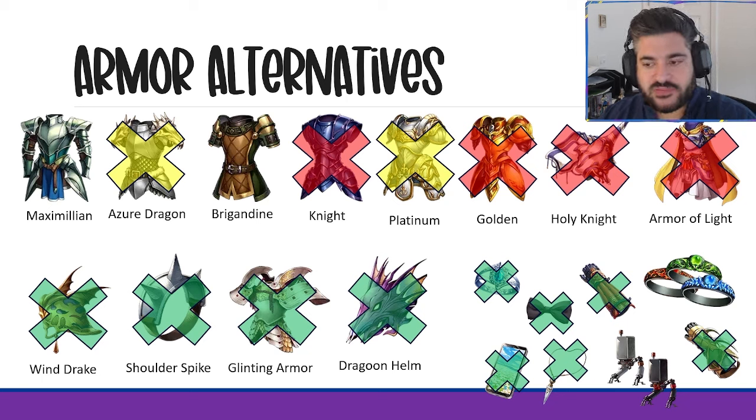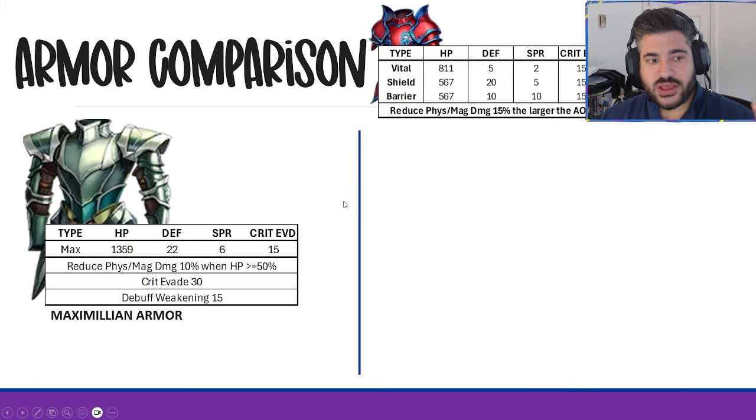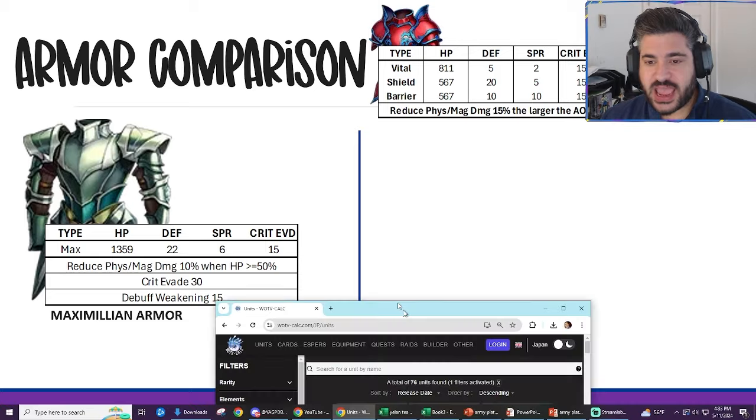The pod accessories and element rings are relevant comparisons because they bring AoE resistance and element resistance, putting them in the damage mitigation category. Process of elimination really leaves us with the Maximilian Armor and the Brigandine Armor. To me, the Maximilian Armor is better than the Army Plate — it's a flat 10% reduction of all damage when above half health, plus 30 debuff weakening, 15 crit of aid, 22 defense, and an enormous HP stat. I think it's superior.